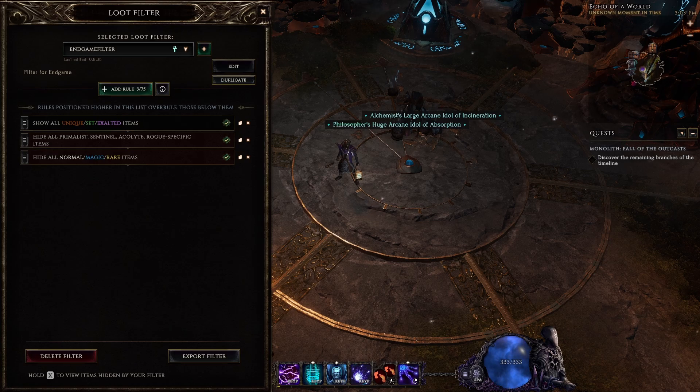So how would you set up an endgame loot filter? Here is an empty filter with some generic rules: hiding all normal, magic, and rares; hiding all things not for my class; and showing unique, set, and exalted items. From here, I'm going to build the filter out for both endgame needs and the specific needs of my character. You might not pick the exact same items, bases, or affixes, but if you apply the same concept you'll easily be able to build an endgame loot filter for whatever you're playing.